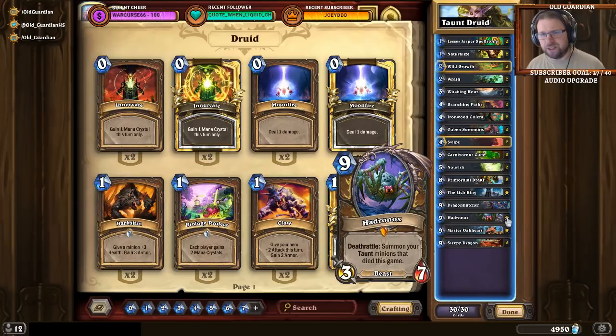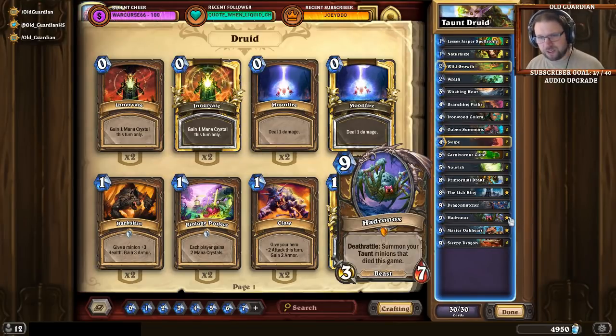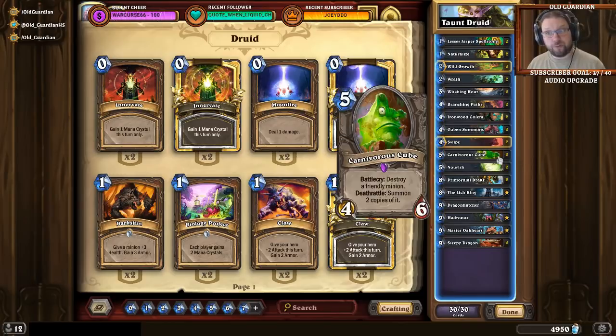And that doesn't happen just once, because first you want to get taunt minions, then you want to play your Hadronox, and you want to Naturalize your Hadronox so Hadronox dies, your taunt minions are resummoned. Then after that you want Witching Hour — a new copy of Hadronox. Then you want to either Naturalize that one, or preferably Carnivorous Cube it. With the cubed Hadronox, you get a board full of taunt minions again and you have a couple of Hadronoxes inside the cube. Once the cube dies, you get some Hadronoxes killed again, you get a board full of minions again, and then you have another Witching Hour and another cube — and that's a lot of minions.